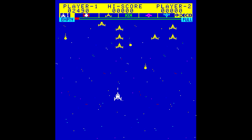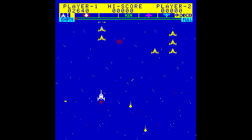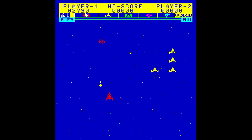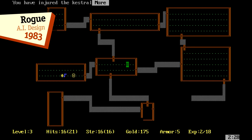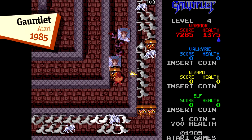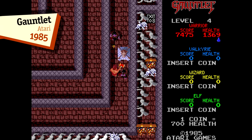What's most interesting is that during these early years, before the bar was codified as an absolute standard, there were some alternatives. Sometimes health was displayed as a numerical value, such as in Gauntlet or Rogue. This method of tracking hit points can be traced to pen and paper games like D&D.